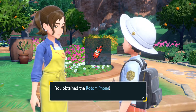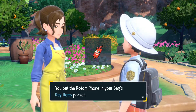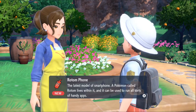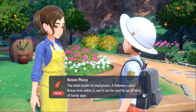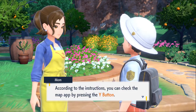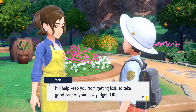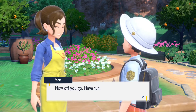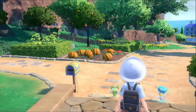They didn't update it — I thought they would change it to something else instead of just keeping the same model as the Rotom Phone. Maybe it's a little bit different. Okay, the latest model smartphone — a Pokémon called Rotom lives within it. We already know it's called a Rotom Phone for a reason. It can be used to run all sorts of handy apps. According to the instructions, you can check the map app by pressing the Y button.